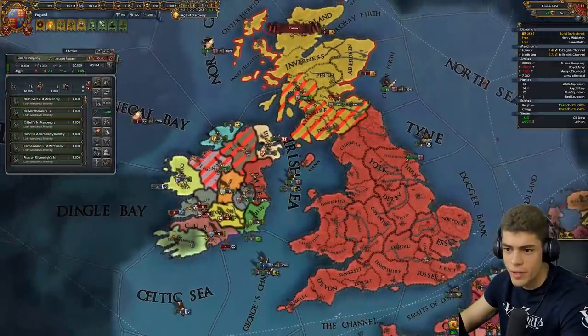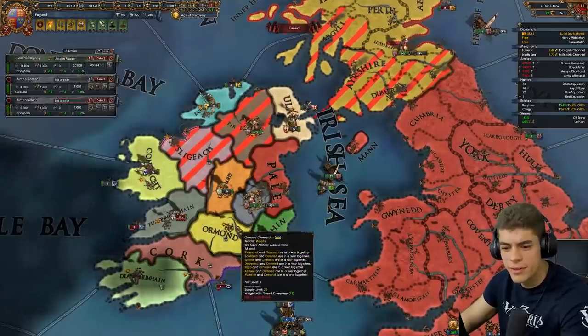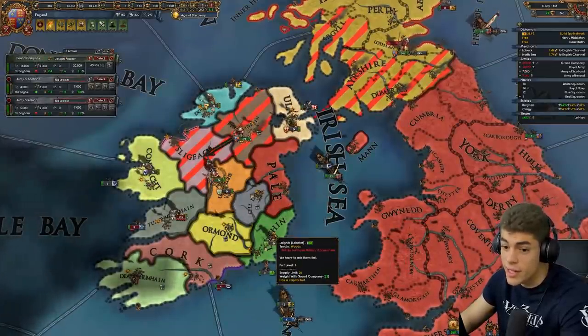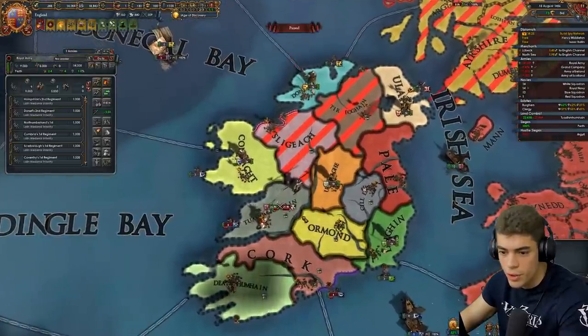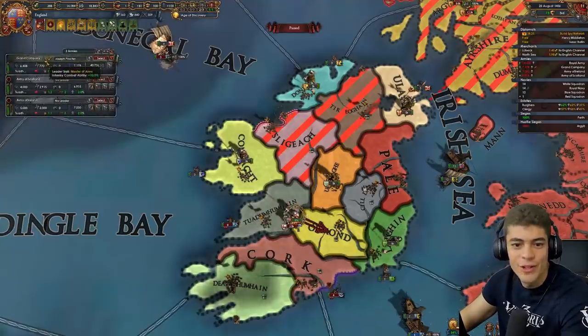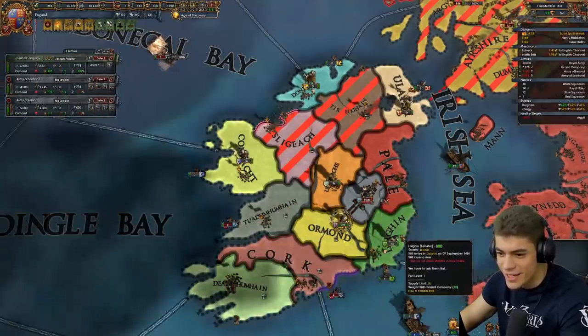I've also found the AI in this patch is a bit more passive, which I don't know how I feel about. On the one hand, they're not senselessly killing themselves. On the other hand, they don't really attack. There's 31,000 men here — they should have really fought me before. Ireland's small enough that if you win one battle, you should be able to stack wipe pretty much everyone. And another infantry combat ability — that's three in a row. I don't know what the odds are of that. That's ridiculous.